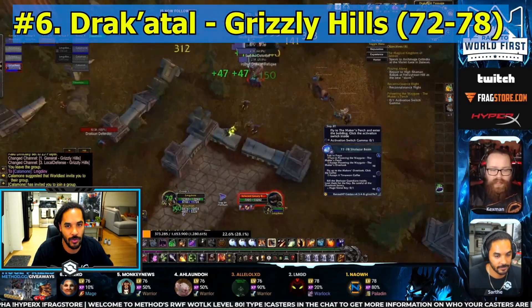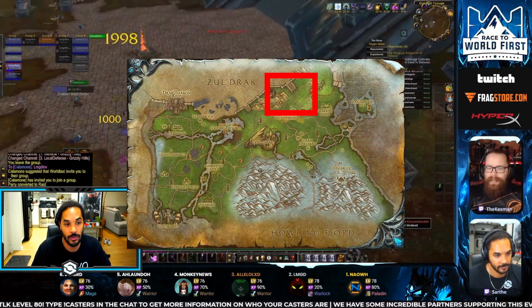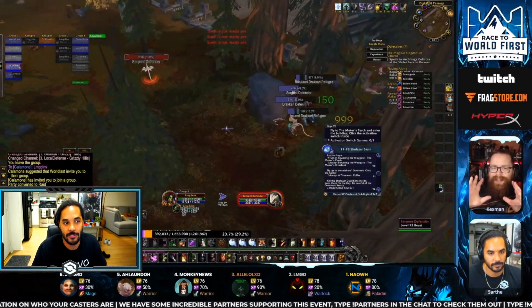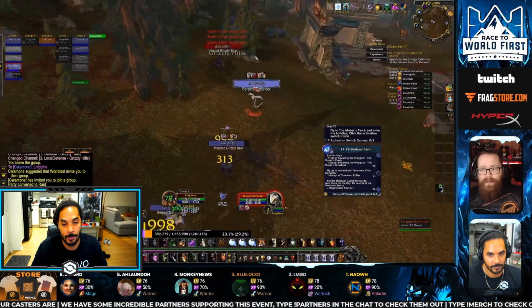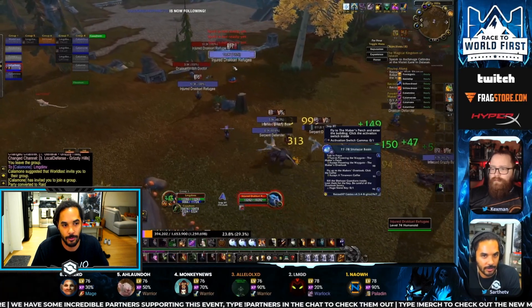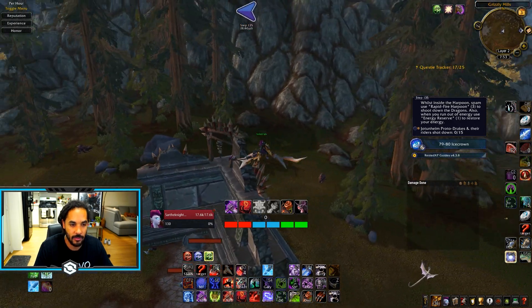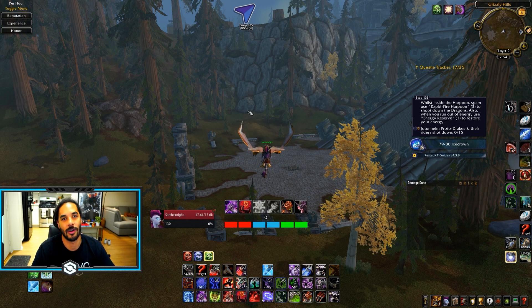Number six is going to be the Drak'Atal Passage. This is in Grizzly Hills and this is one of the spots we saw a lot of people in the race to world first go to, because there is an incredibly high mob density. These first couple locations are all focused primarily on where you can mob tag and mob farm a lot faster than you can do anything like questing. The big caveat is that if other people are here farming it, your XP per hour greatly goes down. To get to this location, go to the map in Grizzly Hills right here, and just run around tagging everything. This will give you crazy XP per hour.